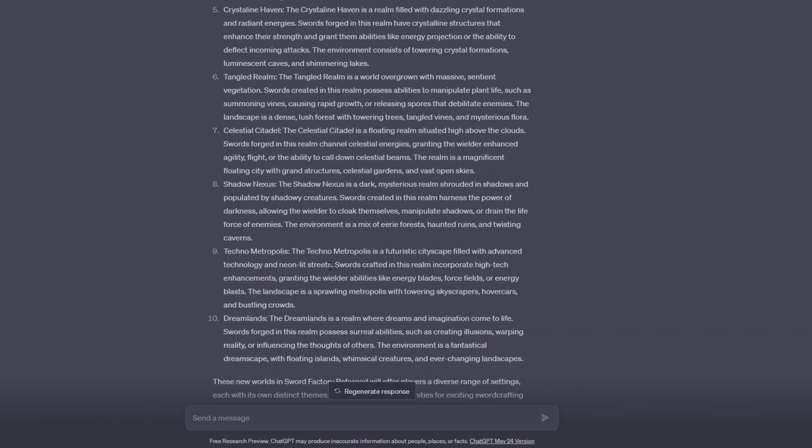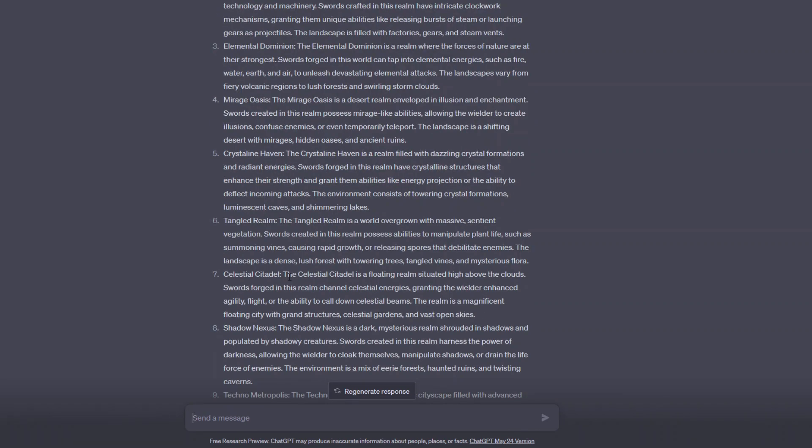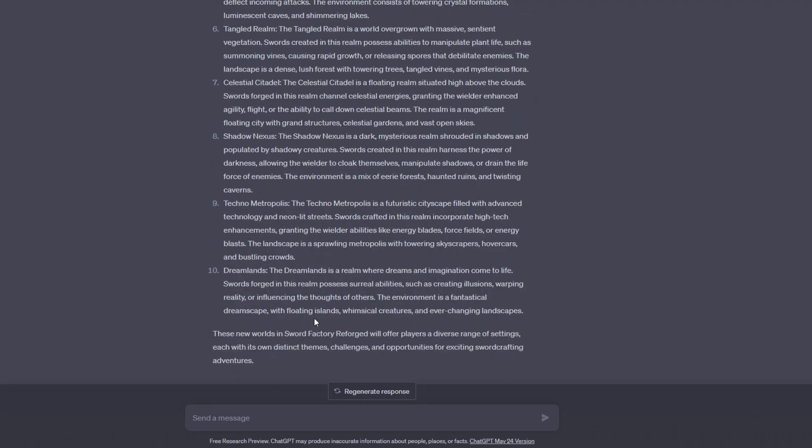The techno metropolis is a futuristic cityscape filled with advanced technology and neon-lit streets. We do need some different variant worlds — imagine fighting between massive Japanese-style skyscrapers with bright neon colors, that would be really cool. The dreamlands is where dreams and imaginations come to life, which could link to the celestial citadel area as well. Those would all be really nice to see in the game.